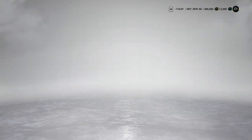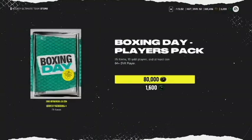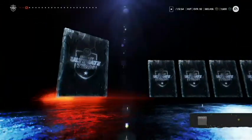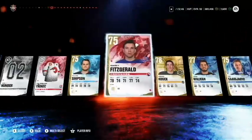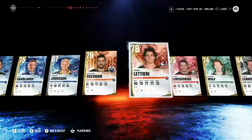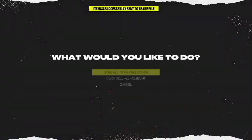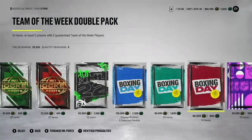What a good start to YouTubing again! We've got a couple more packs - an 84-plus guarantee pack. We'll go until we see the 84. Ryan Suitor - not bad - and another color change. It's an 84 Lehner - not bad. We'll send those two to the trade pile and everyone else to the collection. Team of the week double pack - let's open this up.